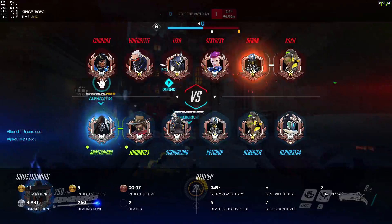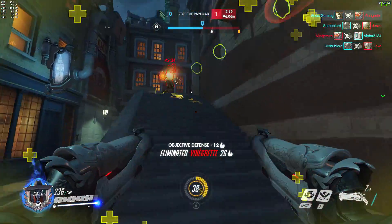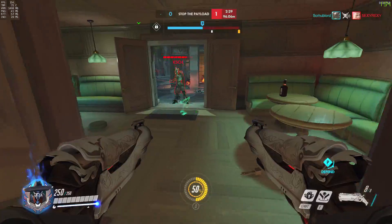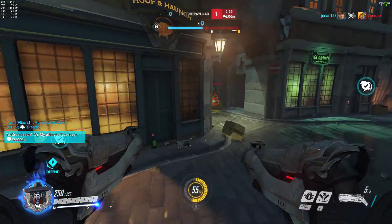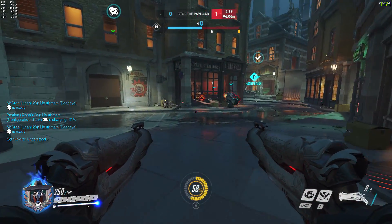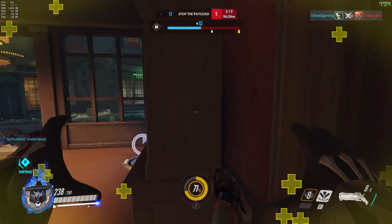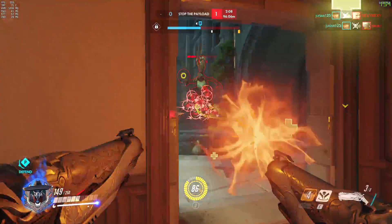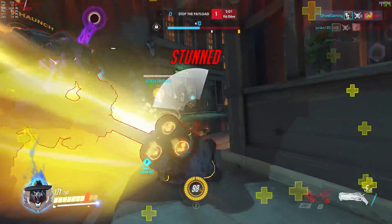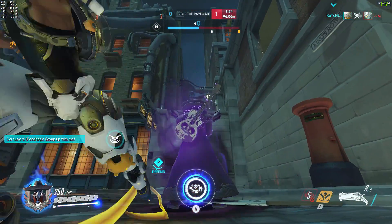Those are all the Shadow Steps for today — a second part covering the remaining maps may follow. A couple of key things to being successful with these Shadow Steps: first, make sure Wraithform is available so if you end up in trouble you can escape and grab a med pack; second, know the locations of all the med packs very well, since many of these Shadow Steps land close to one; and third, get good at aiming — Reaper isn't the hardest to aim with, but if you aren't landing your shots, a flank or Shadow Step won't do much damage regardless. I hope you took something away; Reaper is a very position-orientated hero.